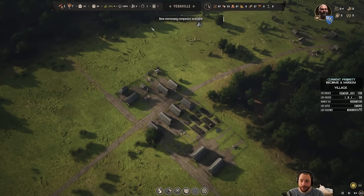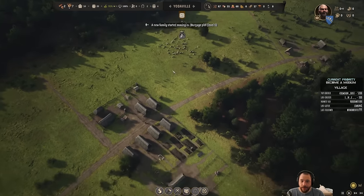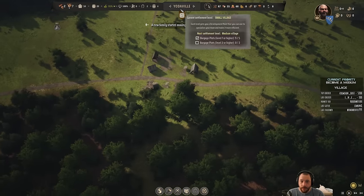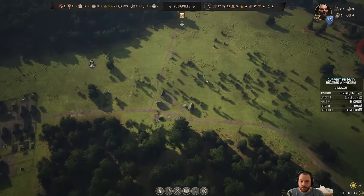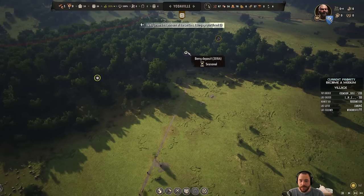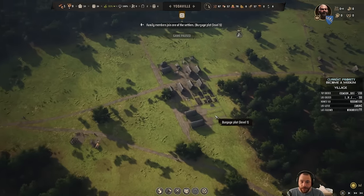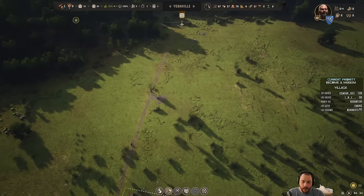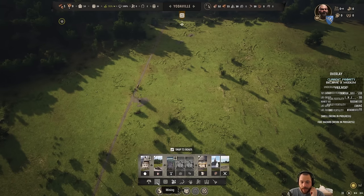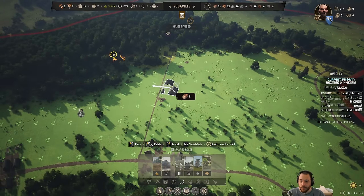Nine months of food — that's pretty good. We're starting to get new people moving in. Let's get another woodcutter then. The berry deposit is dwindling, as it was seasonal all along. The carpenters are making new planks. It's also probably the right time to build a farmhouse so that we can start plowing in the winter.